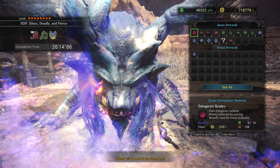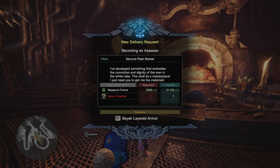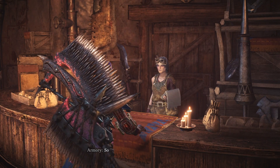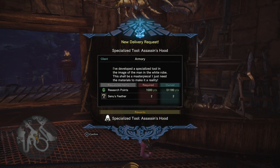When you go back to the Trade Yard, you can do this after your first fight. Go to Smitty at the Workshop and he's going to have a new delivery request for you called Becoming an Assassin, and this will be for the Bayek layered armor. After you go to him, turn around and go to the Armory. Once at the Armory, you'll see you have a new delivery quest there as well — the Specialized Tool: the Assassin's Hood. Make sure you accept both of these.